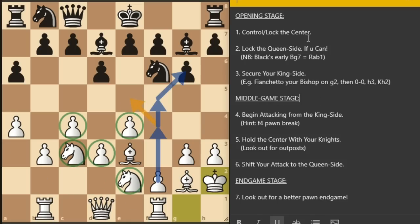In the middle game, you only need to consider three things. Step four: begin attacking from the king side, starting with pawn to f4, intending to break through the center or advancing the f4 pawn to f5, and keep the game going from there. Step five: hold the center with your knights — look out for outposts. Most of the times you are going to put your knight onto the d5 square as a great outpost, provided that black's e-pawn is on e5 and the c-pawn is on c5.